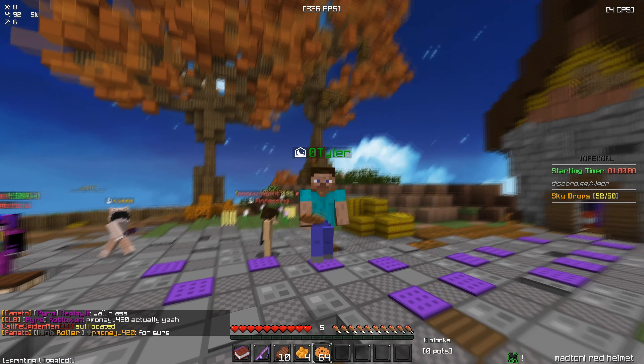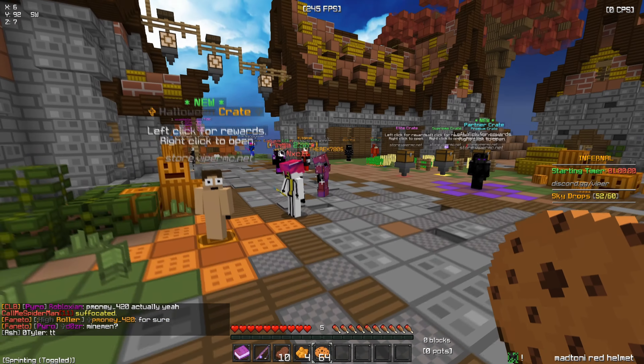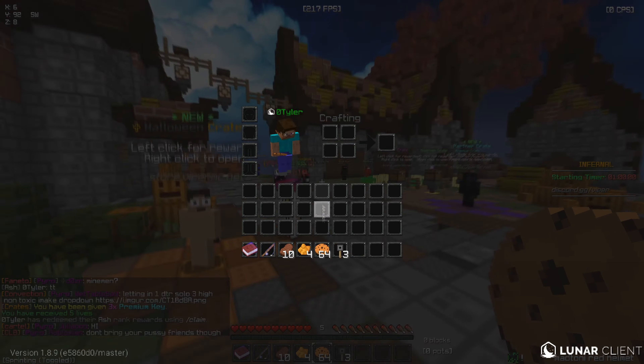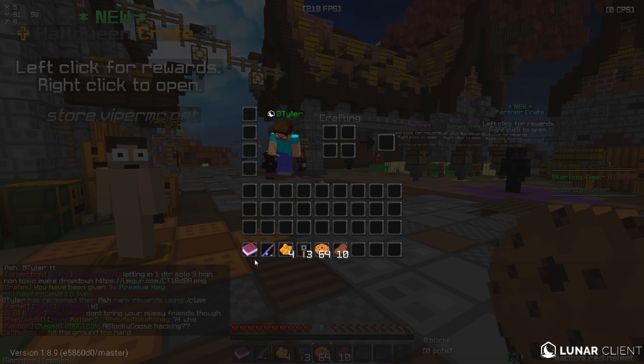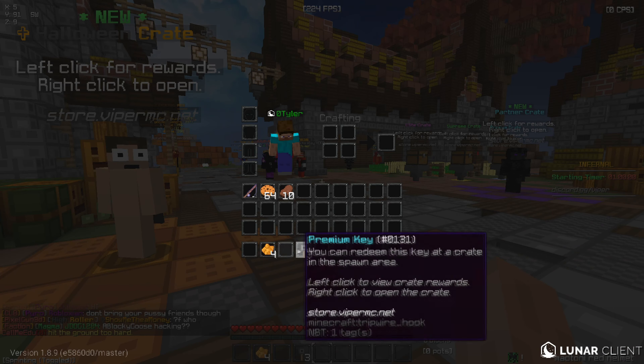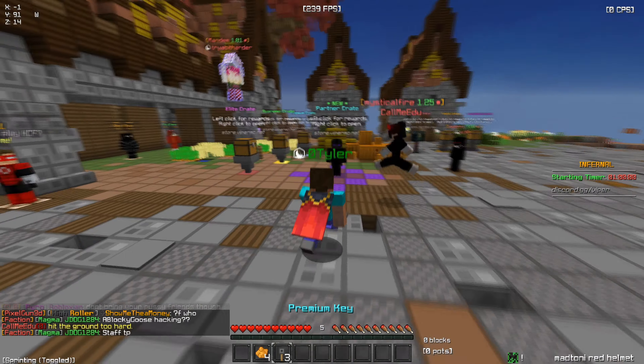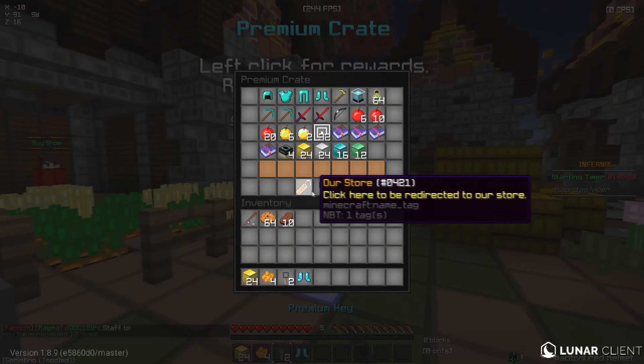I just did my claim rank and got a couple of vote keys. I am now Iron rank so I can do slash reclaim — now I have five lives along with three premium keys. I'm gonna go ahead and open these. I think I can throw that out because I don't need it, but I'll keep this stuff just in case. Now I have some vote keys and some premium keys, which will help us make a base. Let me open these premium keys.